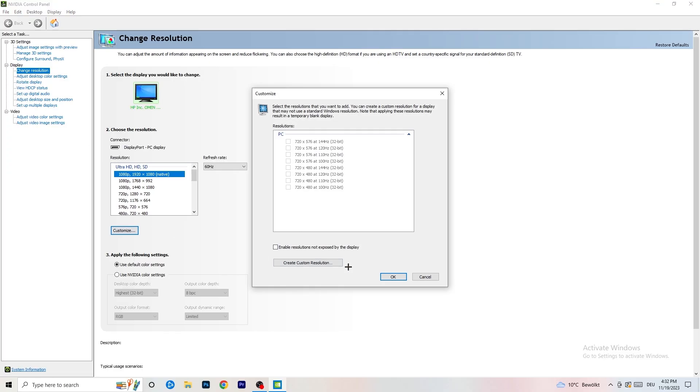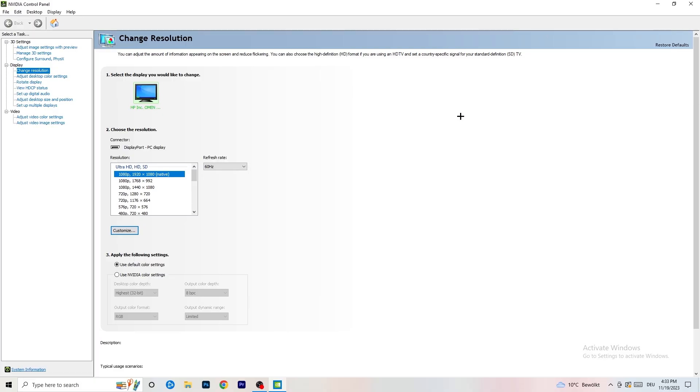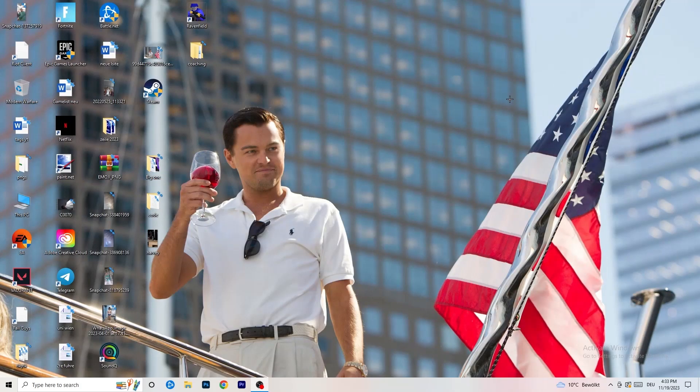To fix this, click 'Customize', then 'Create Custom Resolution', and enter the resolution you're using in-game — for example 1440×1040. Set the scan type to 'Progressive', then change the timing to 'CVT Reduced Blank', and click 'Test'. This will apply that resolution to your display. I won't do it now since I'm recording, but you should go ahead and apply it.